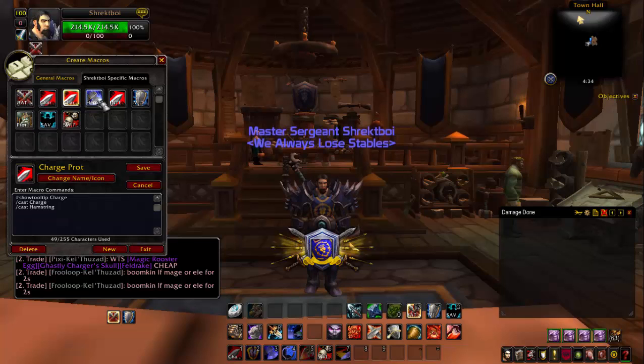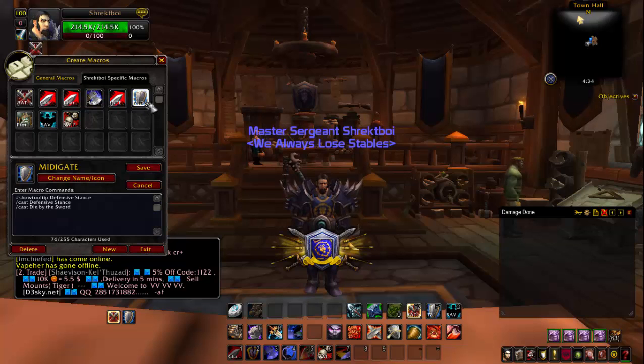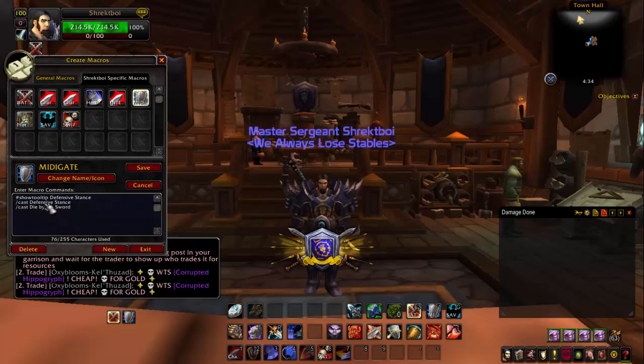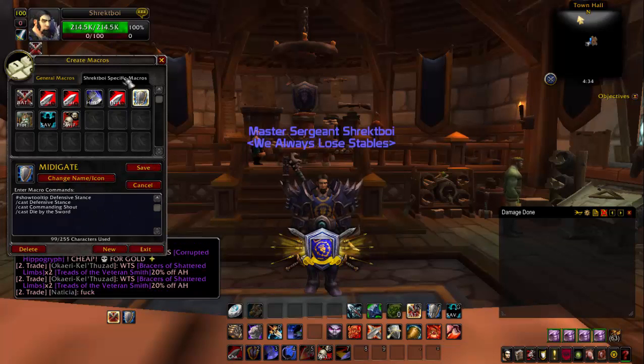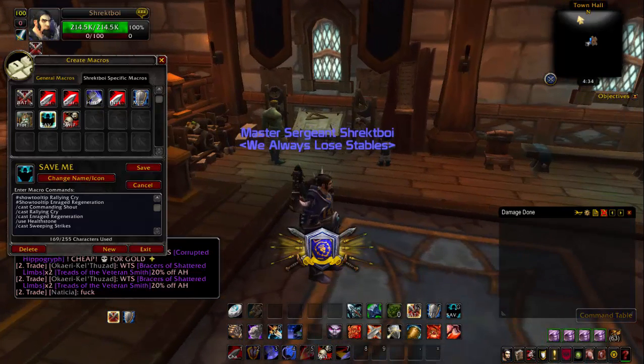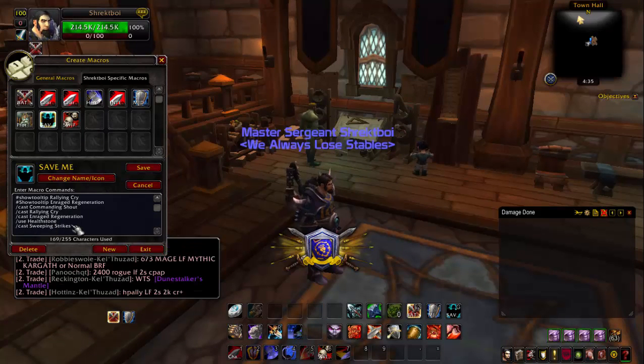Don't get scared by the macro interface — you're not going to use like half of these. Some macros I will certainly suggest, and one I basically require you have, are the following. You're going to want your Mitigate macro — that activates Defensive Stance, Commanding Shout, and Die by the Sword — this will make you take as little damage as possible. Along with that, your Save Yourself macro will activate Commanding Shout, Rallying Cry, Rage Regeneration, your Health Stone, and Sweeping Strikes.